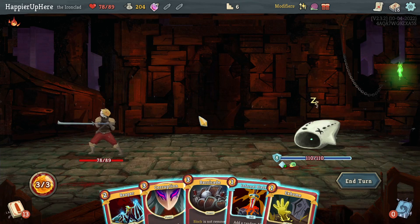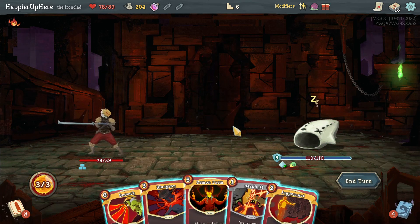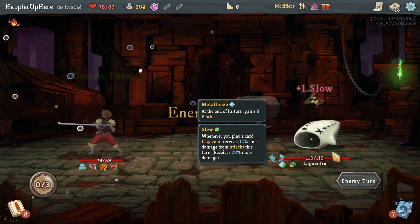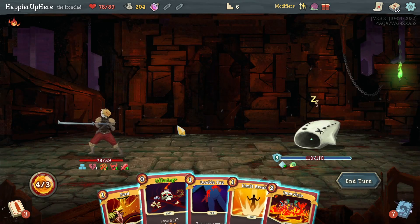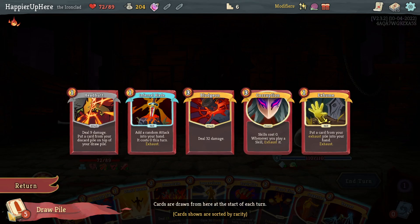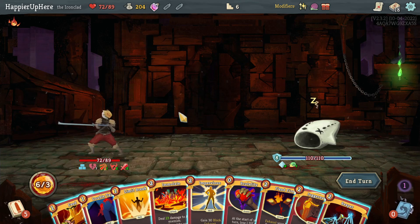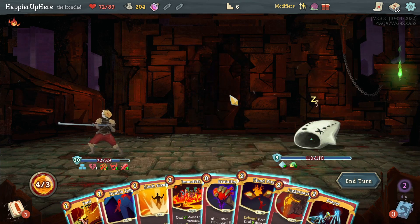Got some gold for HP. Leg of Woman is perfect because I can play all my powers. Should I do Corruption first or Barricade first? Let's do Barricade first - that way if I get Impervious I can play it without worrying about losing the energy. Let's do Berserk, then Demon Form. The Impervious is actually next turn - I can draw it this turn with the Offering. Should I do Fiend Fire? If I do Fiend Fire I'm not left with a lot of cards, but it might be a good idea.